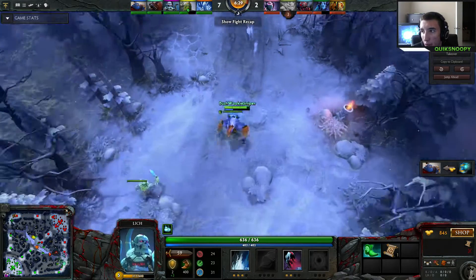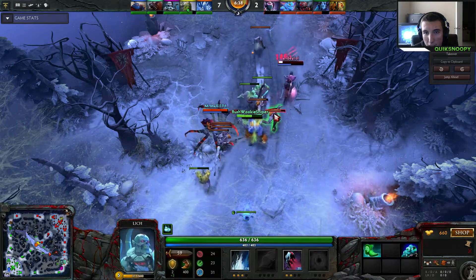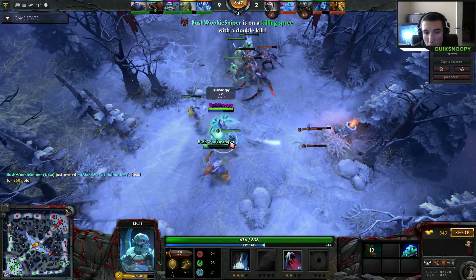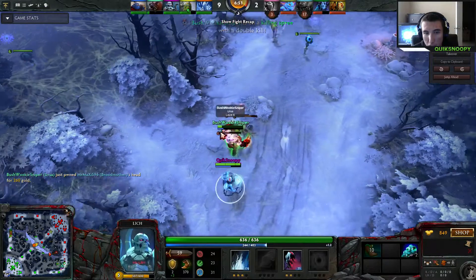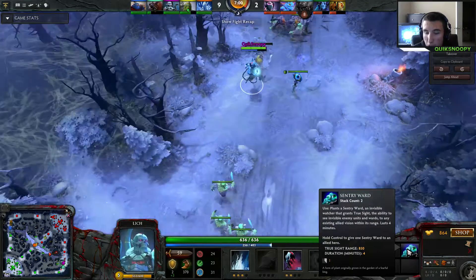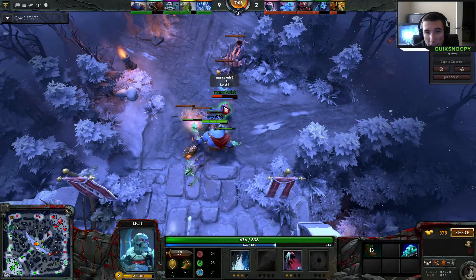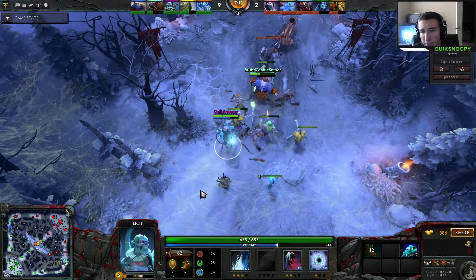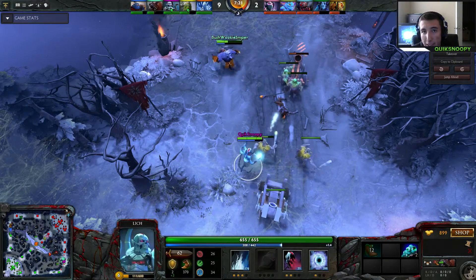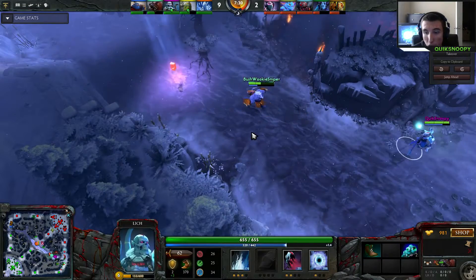If you have a group of friends or really just want to pub stomp, grouping up helps a lot. We're picking up kills left and right on this lane. Looking at my inventory, I do have 2 more Sentry Wards just hanging out, which is going to allow me to roam top if needed and kill Riki. Your team might be suffering and you can go top and gank as Lich. He's a support, so keep that in mind — I cannot stress that enough.